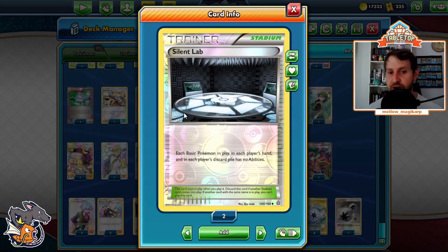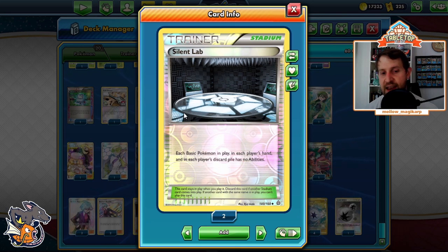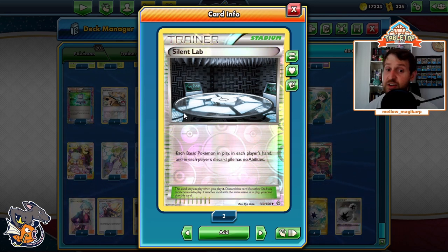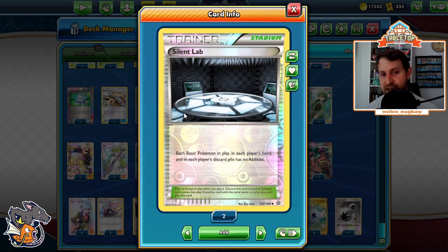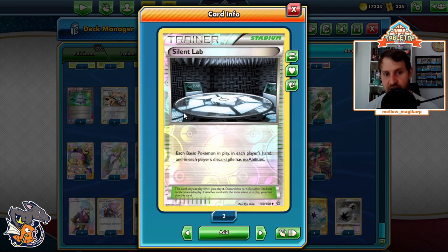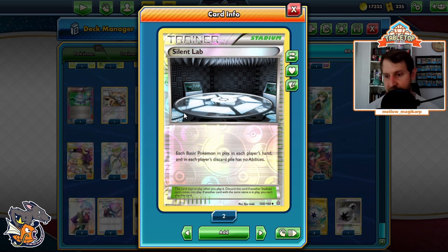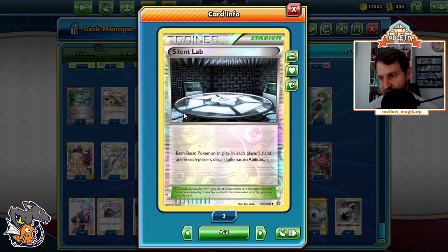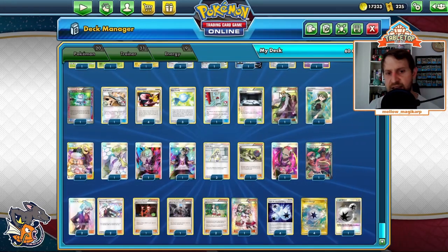Silent Lab — an important card to shut off opposing Zacians so they can't use Intrepid Sword to draw more cards and can't accelerate energy that way. Also slows down your opponent so they can't use Lele, Dedenne GX, or any other Pokemon like that. Silent Lab is the current choice to shut down all those consistency Pokemon — Jirachi, Lele, Dedenne, Zacian with Intrepid Sword.